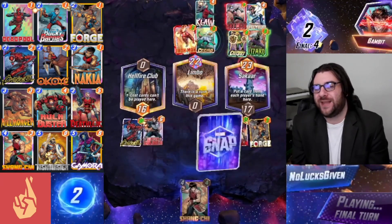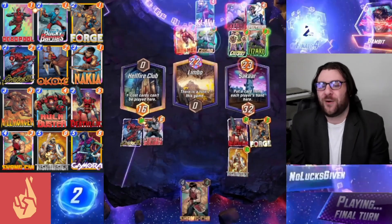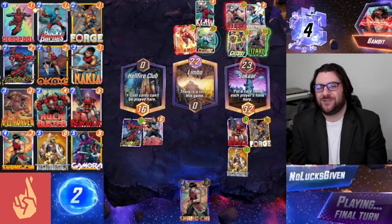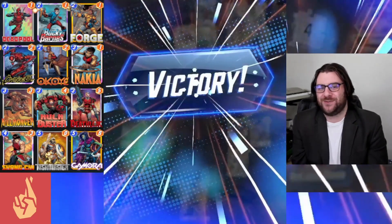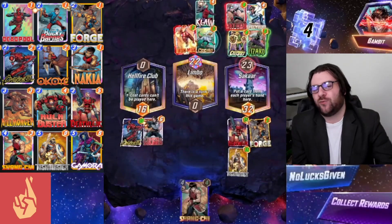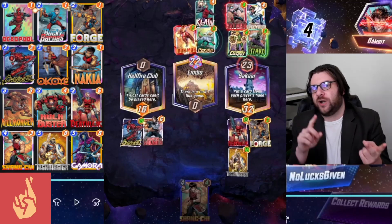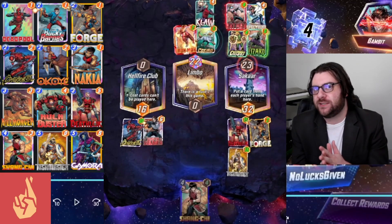My opponent ends with Ant-Man, but we end things off by throwing a 15-power Taskmaster into Sakaar for a surprise victory. Really strong stuff — just a really cool interaction between Hulkbuster and Taskmaster that you can make great use of with this deck.